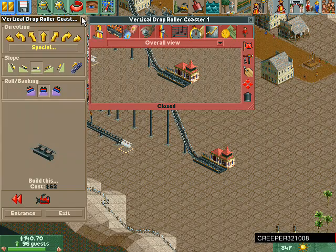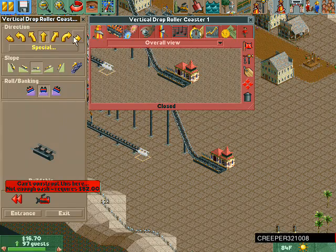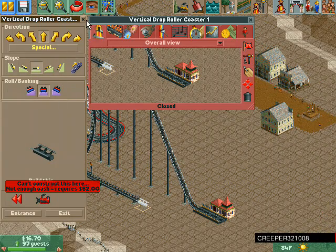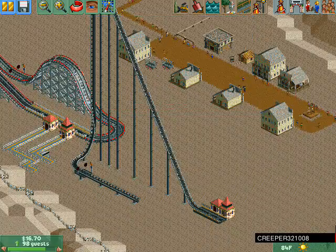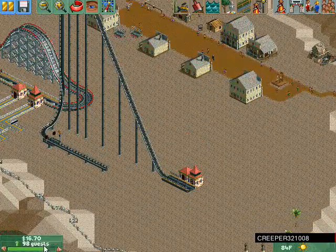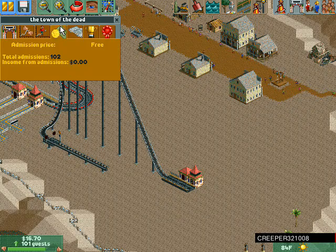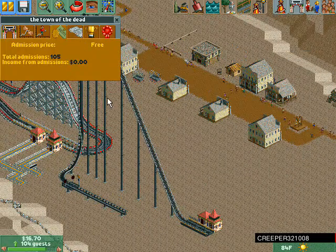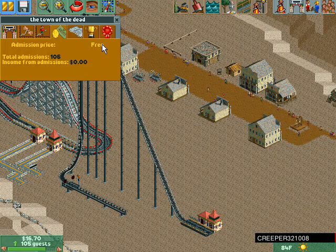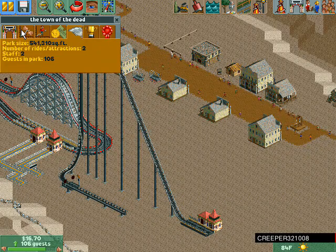Now it's not minus. We got 98 guests — amazing. 101, 102 — yay, 102 people are here! Admission... free? What?! No! We need to frickin' put a price on this — we need money!